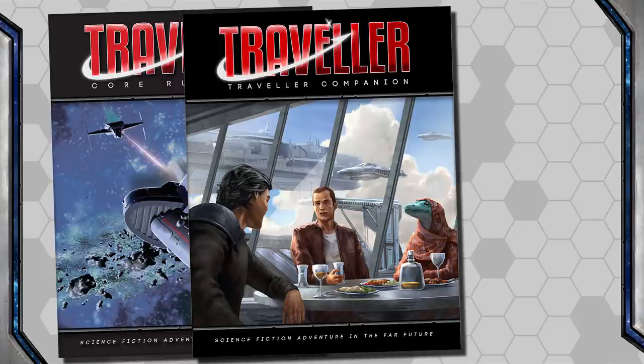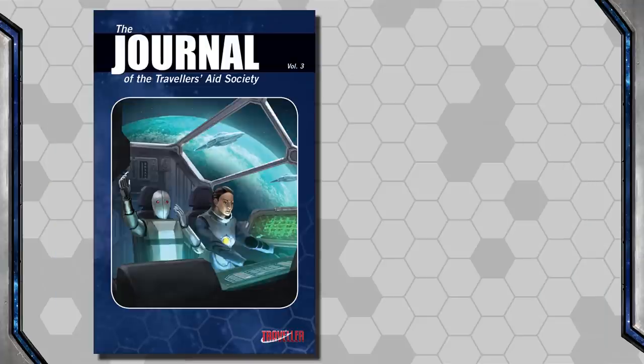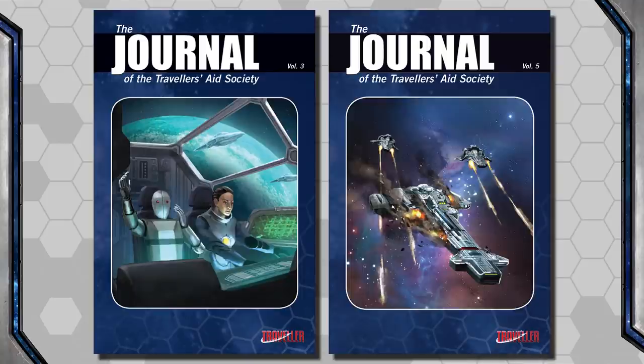That is it for this episode. There's of course a lot more we could go into — especially details about starports — but I think this works as a really good foundation for players and Game Masters to understand worlds and most importantly the UWP and everything it contains. The Core Book and Traveler's Companion are great resources. The Essential Supply Catalog covers equipment availability and black markets. The Journal of the Traveler's Aid Society Vol. 3 covers starport traffic, and Vol. 5 covers government law enforcement and security forces. For the next episode in this series, I hope to go over cargo, passengers, and trade.